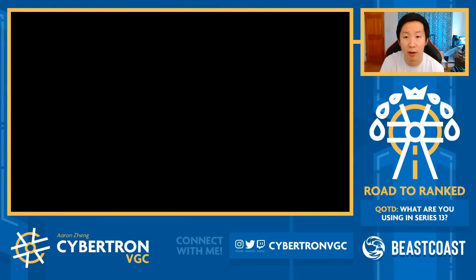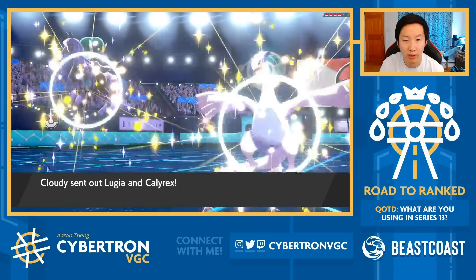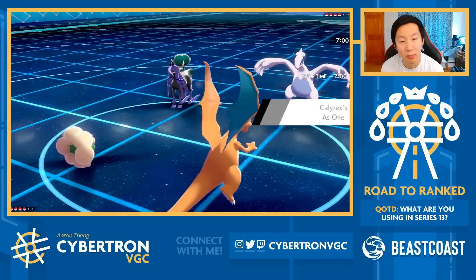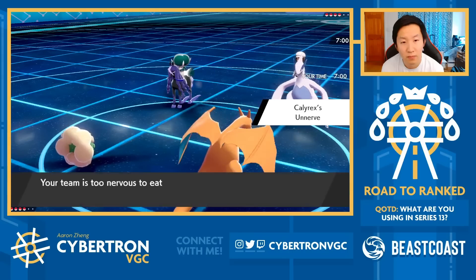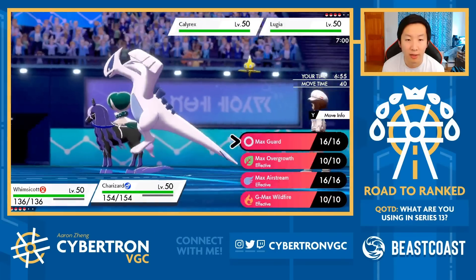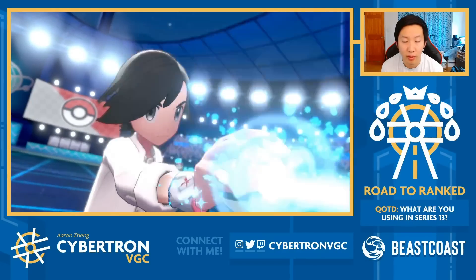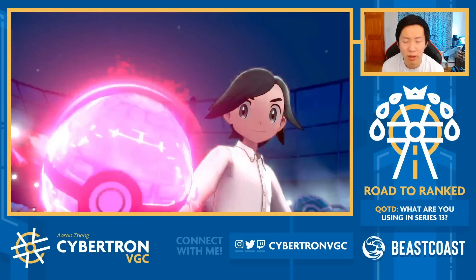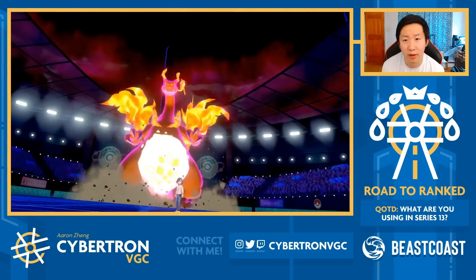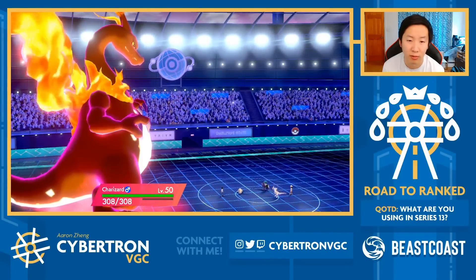I'm mainly curious if they lead Blastoise and Fake Out onto Whimsicott. It's going to be Lugia and Calyrex - okay, that works for me. The only interesting thing here is if they have Trick Room on Calyrex - that could be funky. I think I'm down to just Tailwind plus Wildfire here into Calyrex. I wonder if it's a self-Weakness Policy activation onto Lugia or something funky. Lugia's base speed is higher than Charizard, so maybe neither Pokémon maxes here. Worst case would be Calyrex just setting up Trick Room on turn one, but actually, I can Max Guard and reverse Trick Room on turn two, so it wouldn't be the worst scenario.